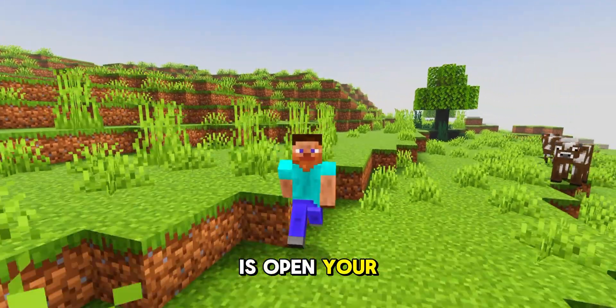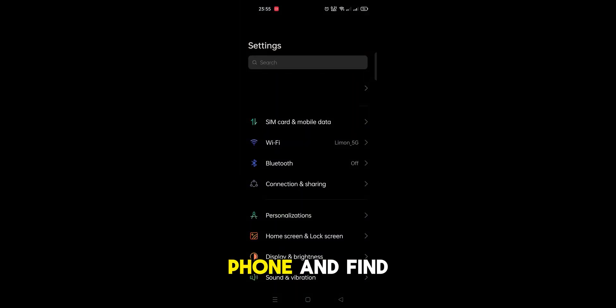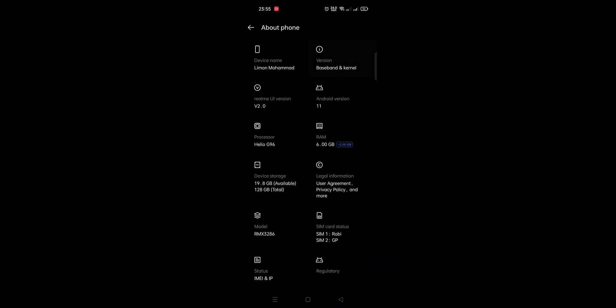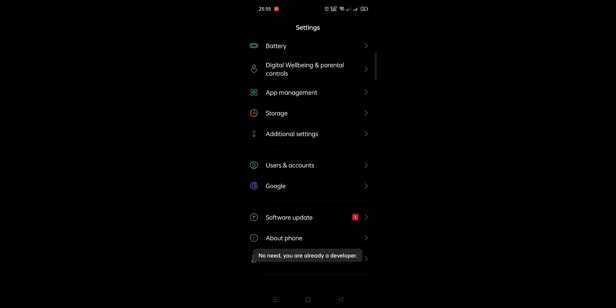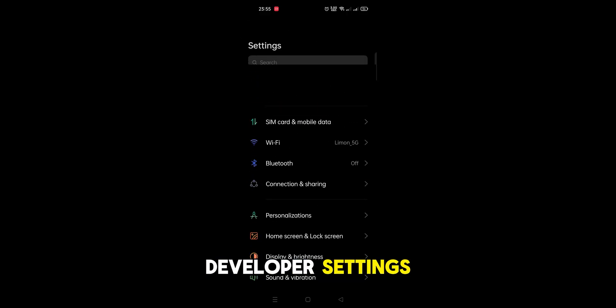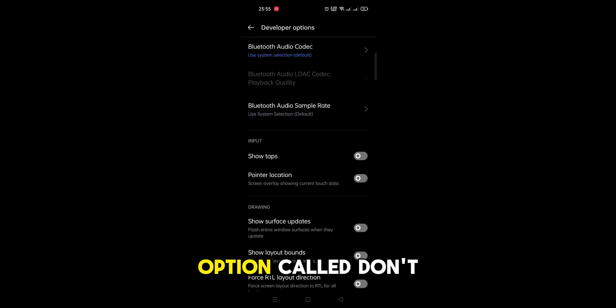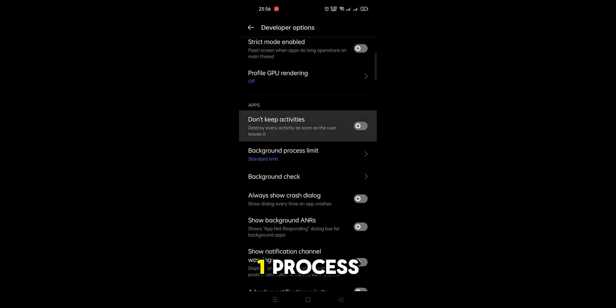The second thing we can do is open your device settings, go to About Phone, and find the Build Number. Click on the Build Number seven times and it will unlock the Developer Settings. Now search for Developer Settings, scroll down until you find the option called 'Don't Keep Activities', enable it, and set the background process limit to 'At Most One Process'.